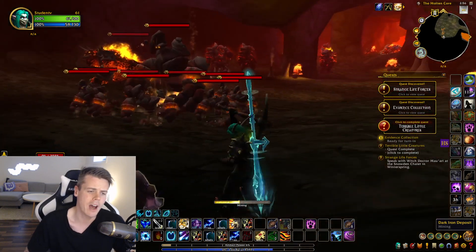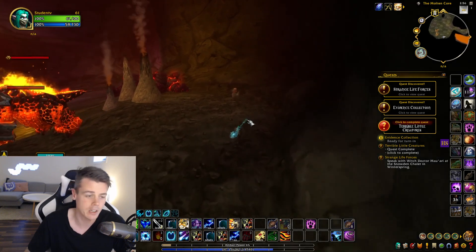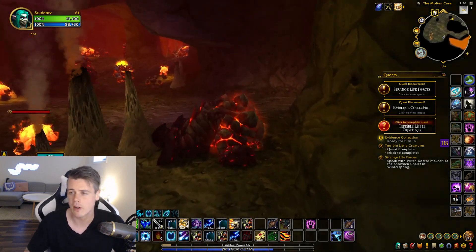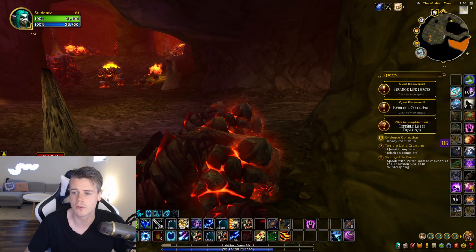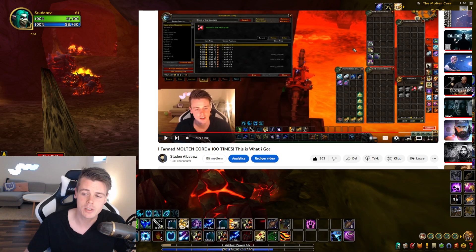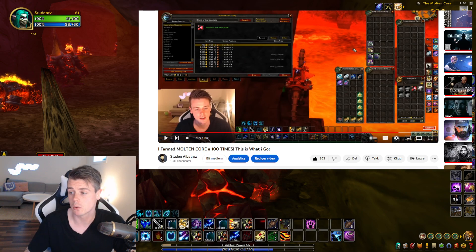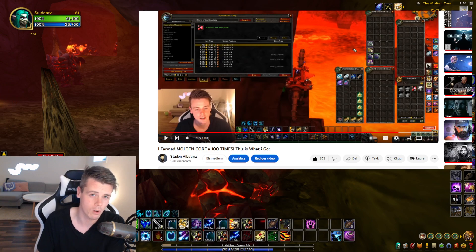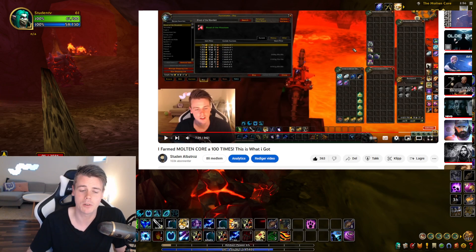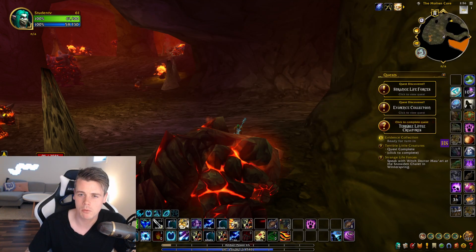When it comes to how much gold you can make doing this - whether for an hour, 10 hours, or 20 hours - I found an old video of mine with enough data where I essentially did Molten Core 100 times to see how much gold I'd make. I averaged about 6 Blood of the Mountain per hour, with a total of 58 across all runs, and I got 613 Dark Iron Bars total - so roughly 61 Dark Iron Bars per hour.